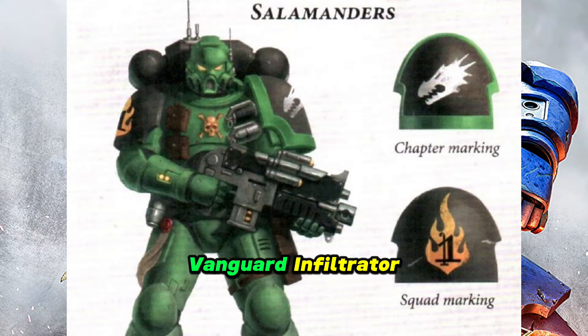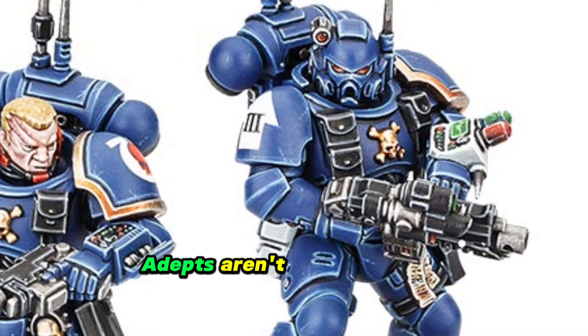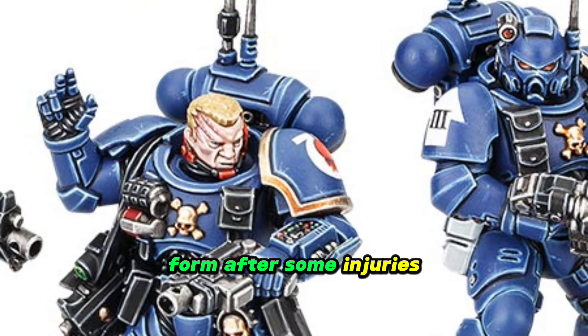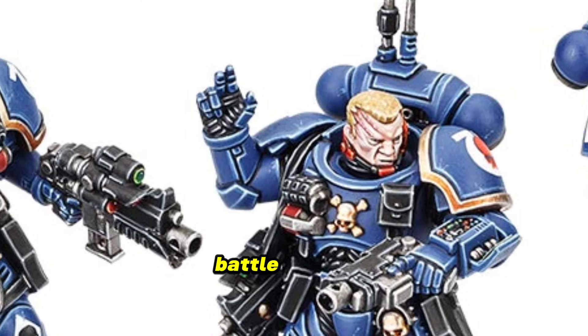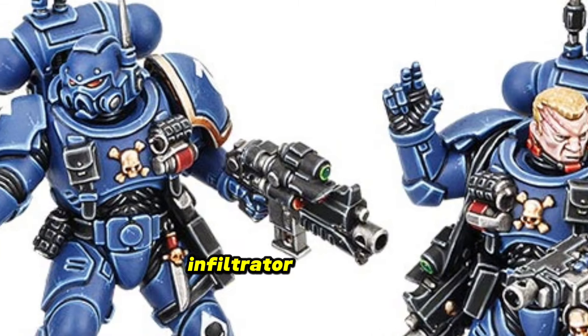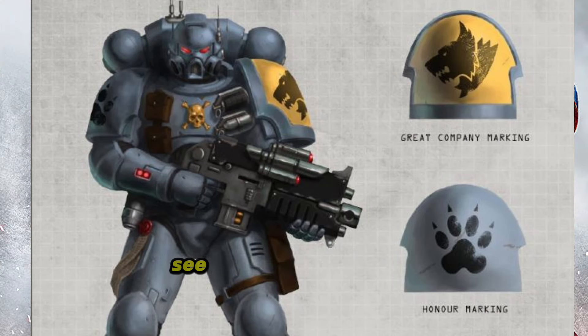Vanguard Infiltrators are another Primaris squad unit type you could easily call basic. While they have even fewer weapon options than the bread-and-butter Intercessor marines, they often fill two roles: scrambling enemy communications with their omni-scrambler and providing medical support. Their helix adepts, while not as well trained as dedicated apothecaries, can get marines back into fighting form after injuries and collect the gene seed-producing progenoid glands from fallen battle brothers. Despite the covert-sounding name, they aren't really used in that fashion beyond carrying smoke grenades and scopes that can see through that smoke.